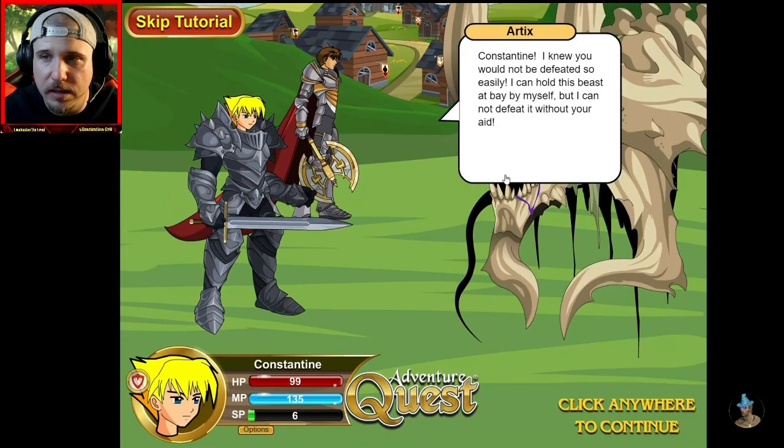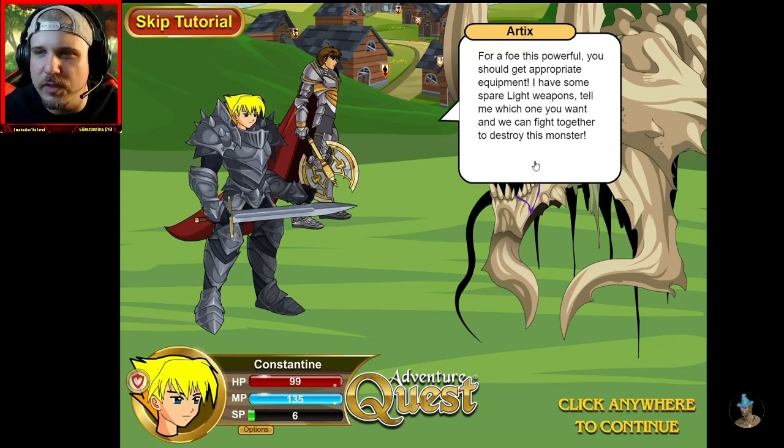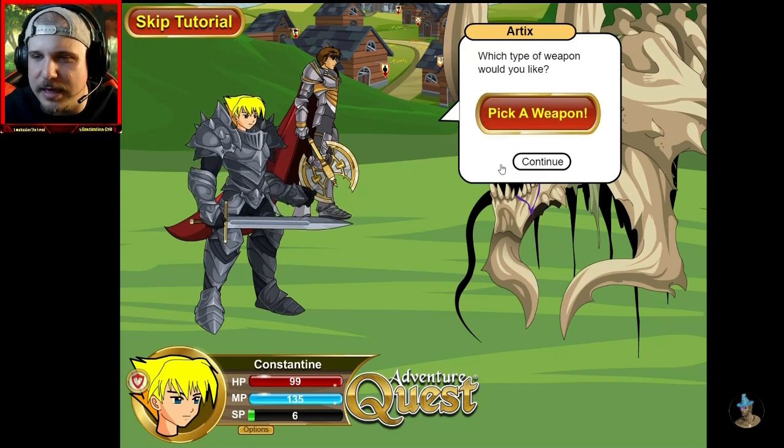And we're back. Constantine, I knew you would not be defeated so easily. I can hold this beast at bay by myself, but I cannot defeat it without your aid. For a foe this powerful, you should get appropriate equipment. I have some spare light weapons. Tell me which one you want, and we can fight and destroy this monster together. Alright, let's pick a weapon.